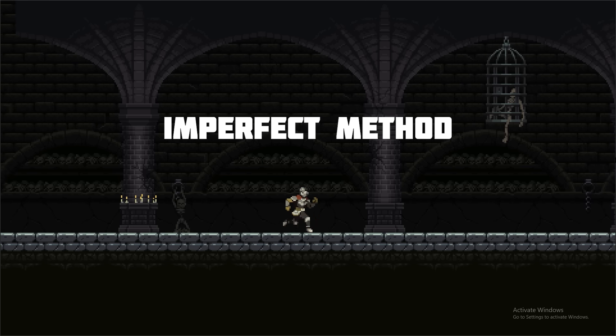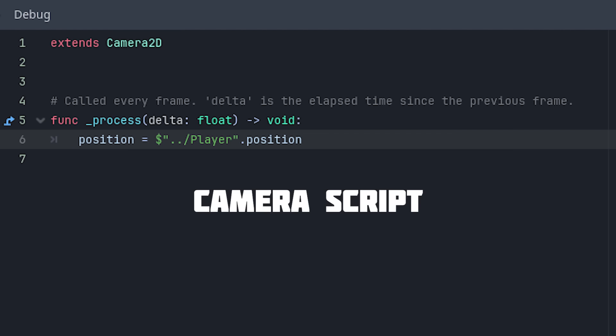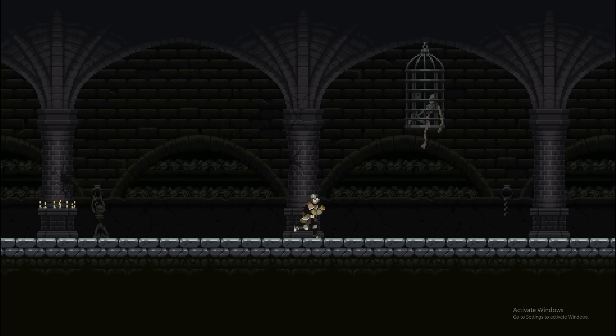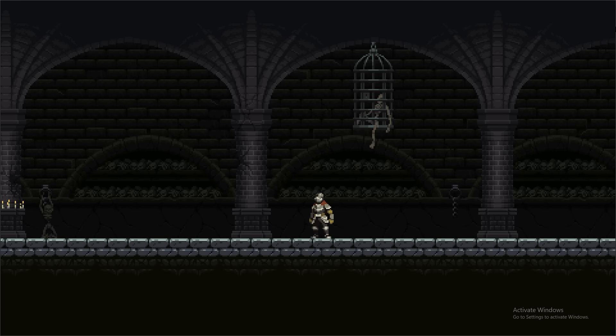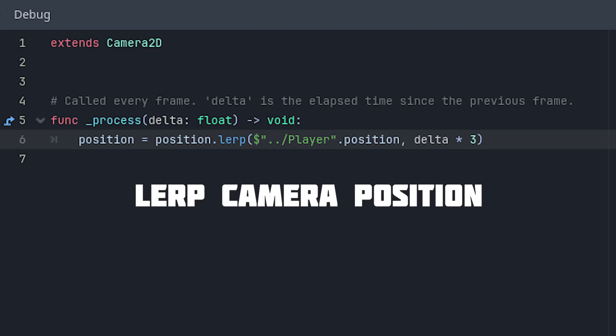Here is my game using the imperfect pixel art method, so it's not being upscaled, and every frame I'm setting my camera's position to the position of the player character so the camera follows them. If I play this now, it looks like a game from the 1980s because the camera is following the player so rigidly, so we fix that by adding smoothing to the camera.